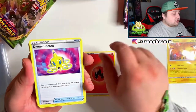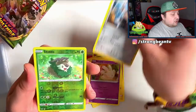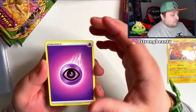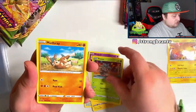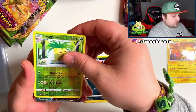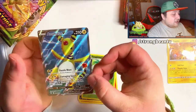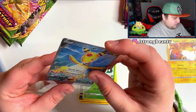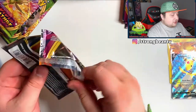Pack three: fire energy, Dronoc, Skwovet, Escavalier, Pinnacle color, Fairy Dynamo, Galarian Meowth, a reverse Skiddo, and a Coppajah. Come on, we need at least one good pull! Pack four: psychic energy, Tympole, Hitmontop, Maractus, got Electrolyte Pinnacle, a Mother Break, Pincurchin — a reverse Executor — and yo, we actually got something! Let's go — we got a full art Ampharos V, guys! That's awesome!